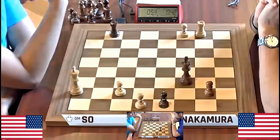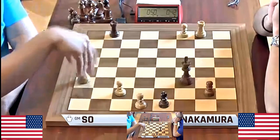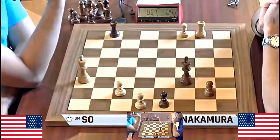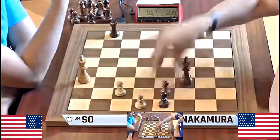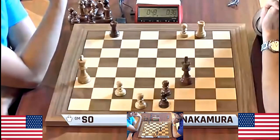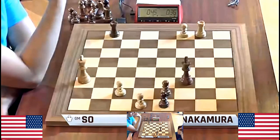Wesley's going to try — but how do you try here? I have to play Rook a8 and I've got to bring my king all the way over. This is a well-known... G5 — that really opens things up.